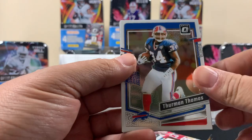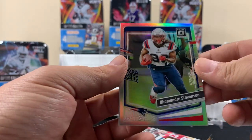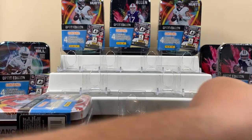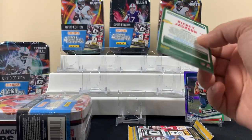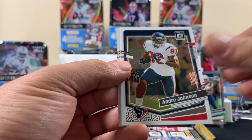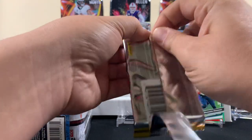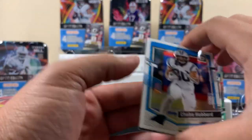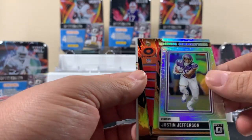On the first box I like the Christian McCaffrey card. We got Thurmon Thomas, Stevenson Hollow, and Eddie George. Optic's been super hard to find, so I guess we gotta be a little thankful we got at least this. It was all base pack - found it. And we got a Chain Reaction JJ in this one.